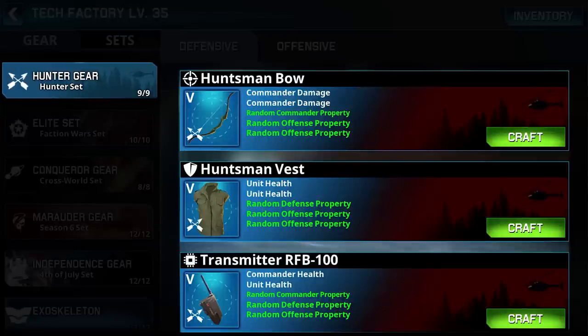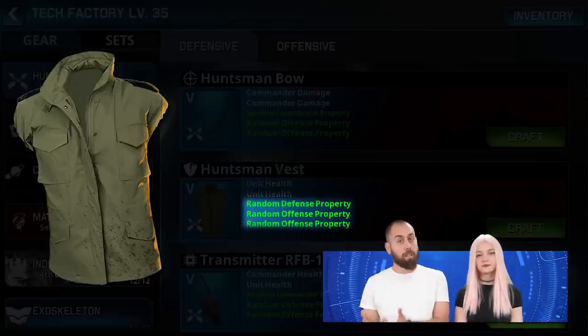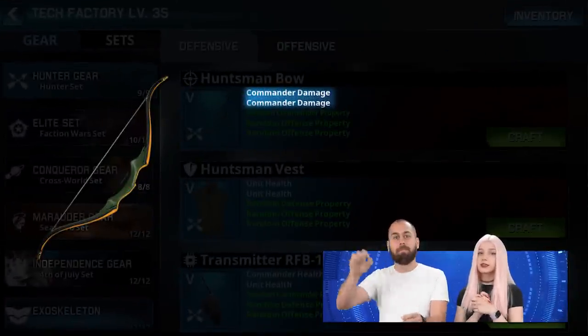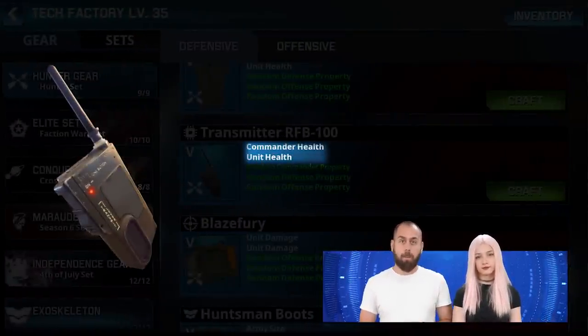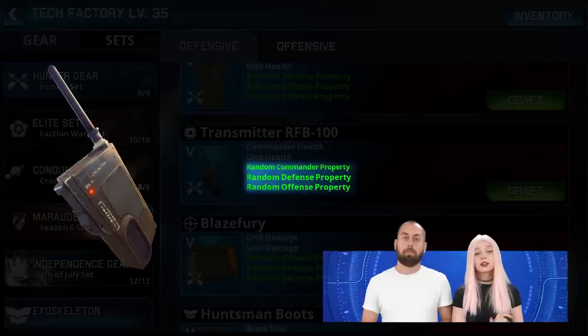Let's look at the Hunter defensive gear set. We start with the Huntsman Vest, an armor upgrade that boosts the HP of all units with its two set bonuses; its random properties come from offensive and defensive bonus pulls. Every Huntsman needs a ball — this weapon system enhances commander damage with its set bonuses and provides additional commander bonus plus two offensive random properties. The third piece, Blaze Fury, gives bonus damage to all units with its first two bonuses, combined with offensive and defensive random properties. Finally, the transmitter boosts your commander's health as its first set bonus and the HP of your units as the second, mixed with a stellar combination of commander offensive and defensive bonus pulls.